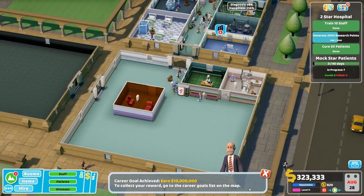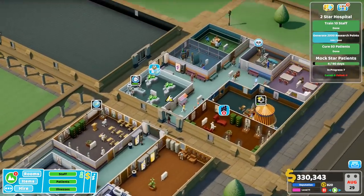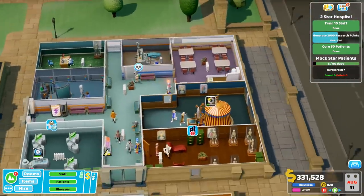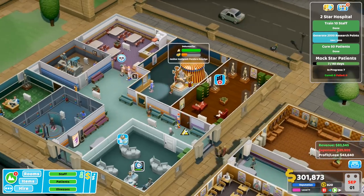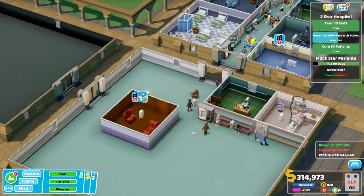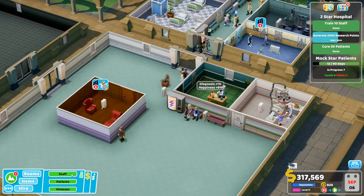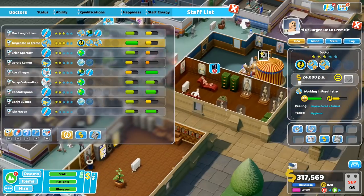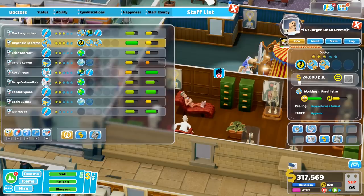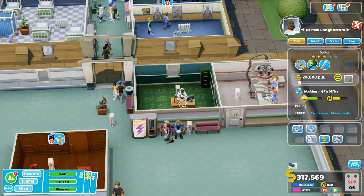Career goal achieved — earn 10 million! Nice. We can claim the reward from the map once we're done with our 2-star award. Somebody died, unfortunately — oh well, sucks to be him. Still repairing, that's taking a while. Our profit is still looking pretty damn good. Shame I can't hire another psychiatrist. Is he on a break? He might be working in a different room — yep, this guy is here. This guy is working in the general diagnosis right now.